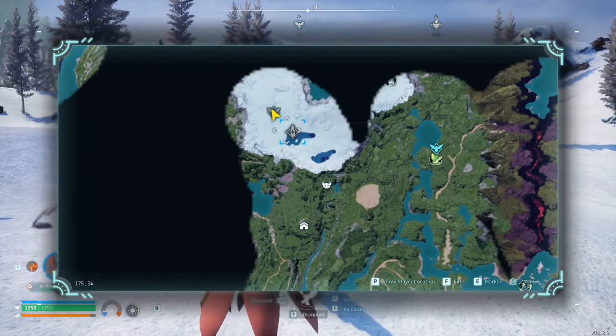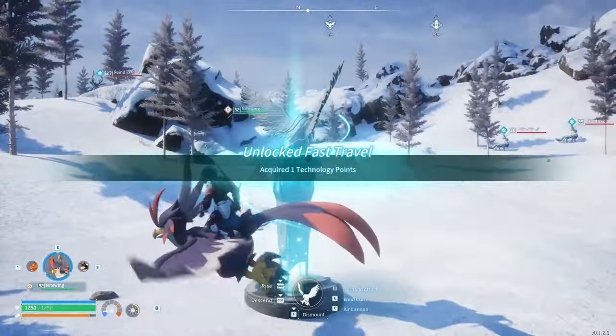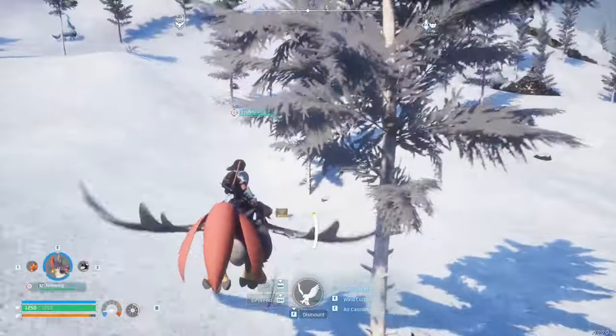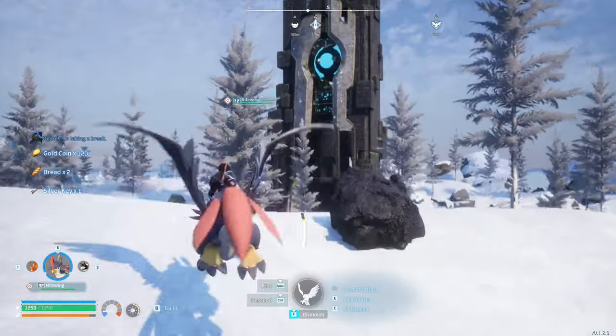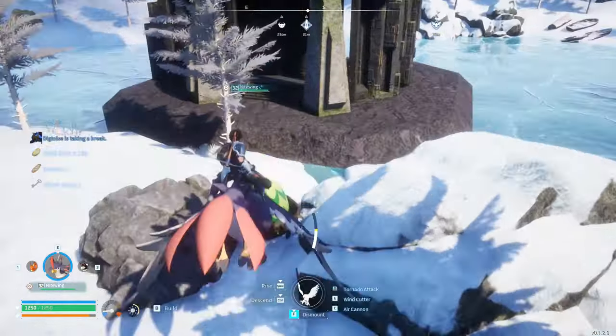Right up here there is a fast travel point. There are some Reindrix, but they're level 25, which is more reasonable for me. I got a silver key, and right here is another one of the boss towers. And a huge verdant egg that I already forgot.